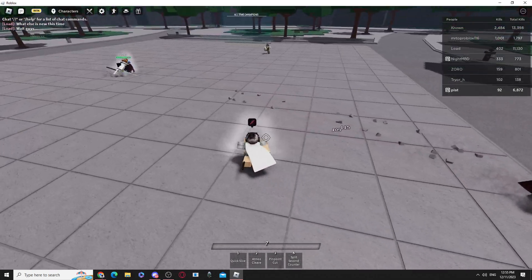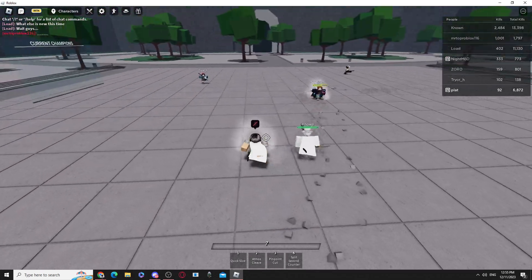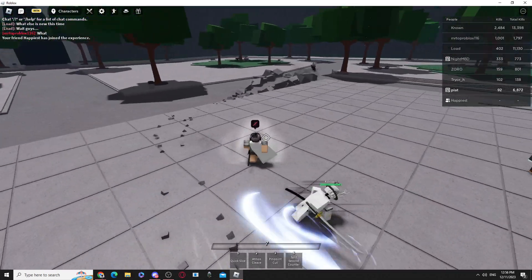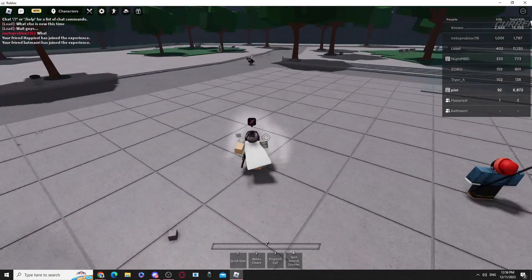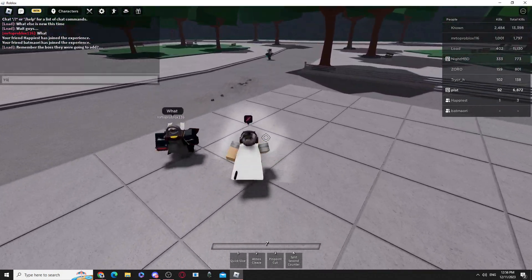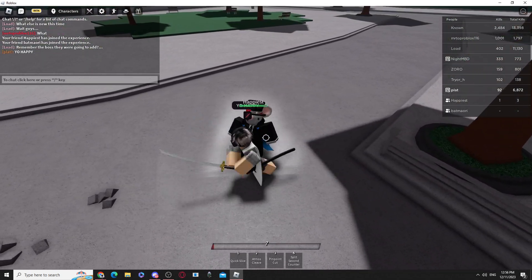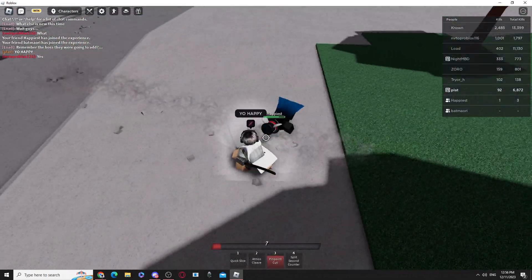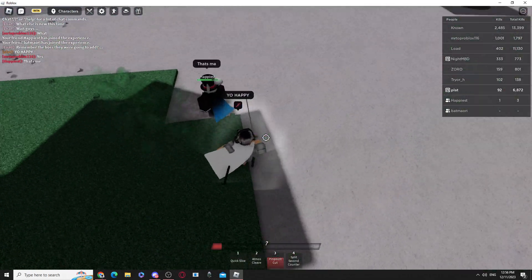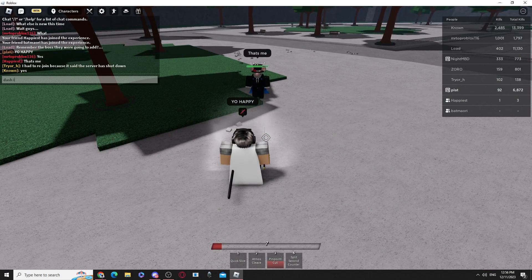I'll show you the guys in the set. First we got Pinpoint Cut. I'll just touch him when I get at him. Okay, we got Pinpoint Cut. You can do that, and you can also grab your stack like that. You can basically dash into them in your combo. Dash into me real quick.